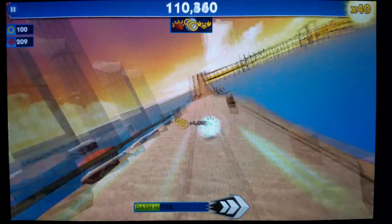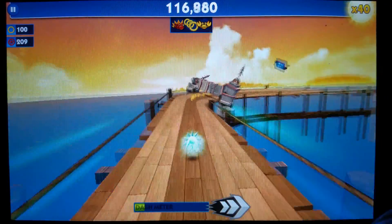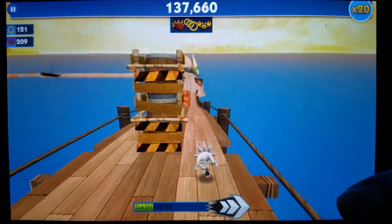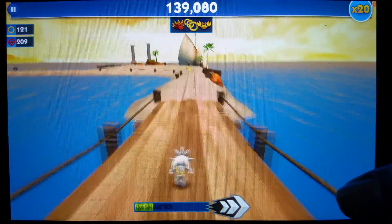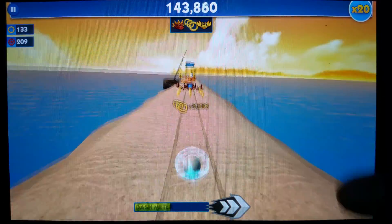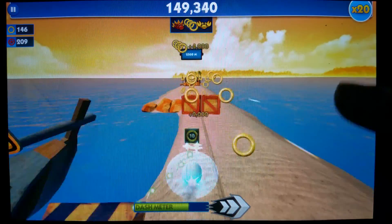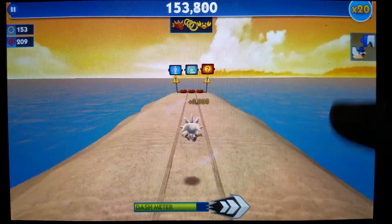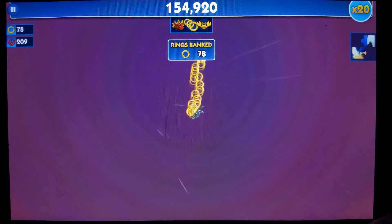Look at Silver's dash — it looks just like Shadow's dash. Because if you didn't realize, I did show Shadow's gameplay in part 2, and he basically does a chaos control dash. And now Silver kind of does the same animation.